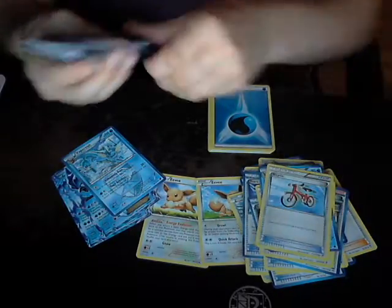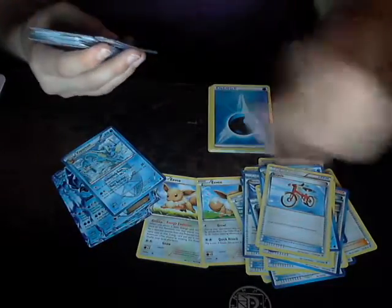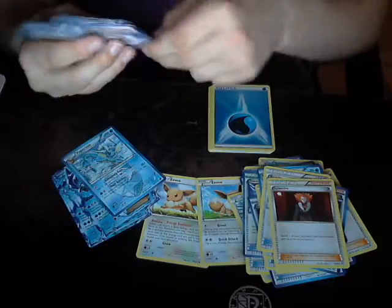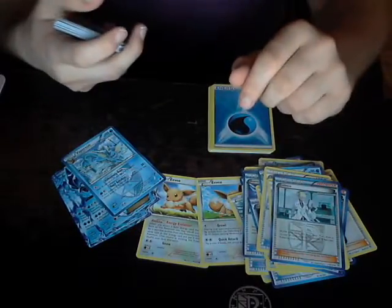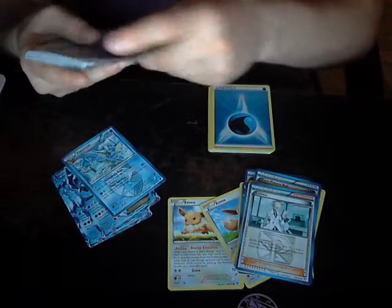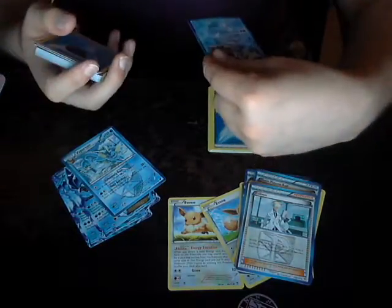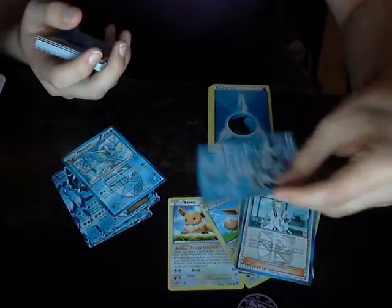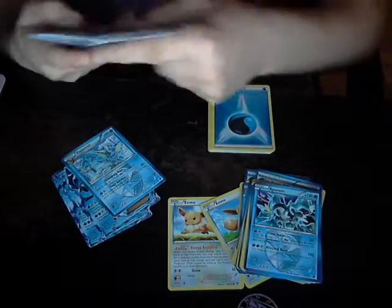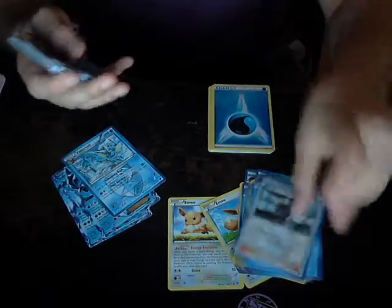We got one Bicycle, and that one Lysandre — not bad. Colress is basically Professor Birch's Observations on steroids. We got Curing Plasma — sort of like a crappy version of Blopris. And we've got the second Muscle Band — this is amazing.